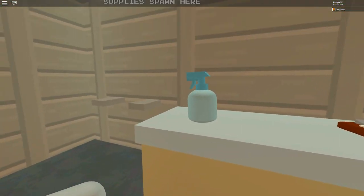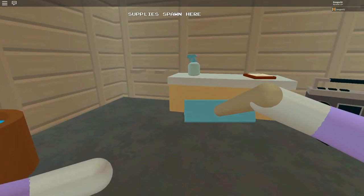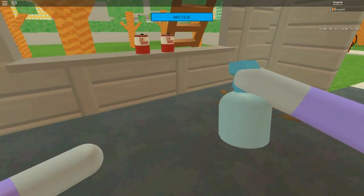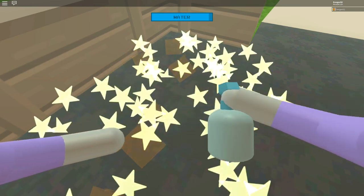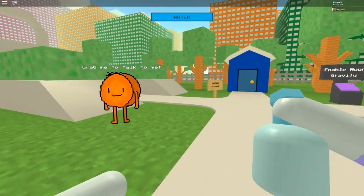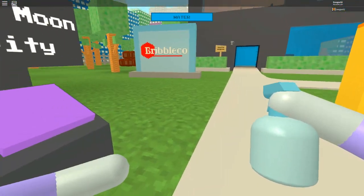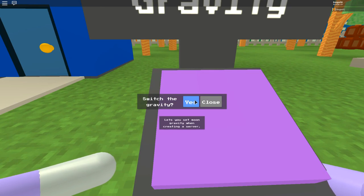And then you use the spray. I forgot how to drop things — E drops things. There's a spray bottle that cleans up the dirt. And the water gets refilled in these buckets. So hold E to throw, click to grab things, left shift to crouch. Enable moon gravity — maybe we should do that. Switch to gravity. Let's use that moon gravity when creating. Yes. Oh, it's a game pass. Boo!